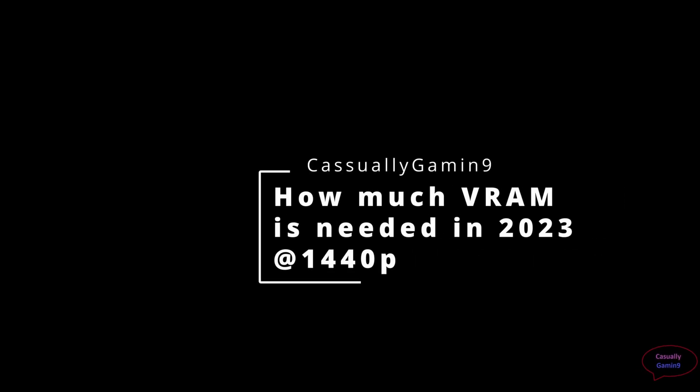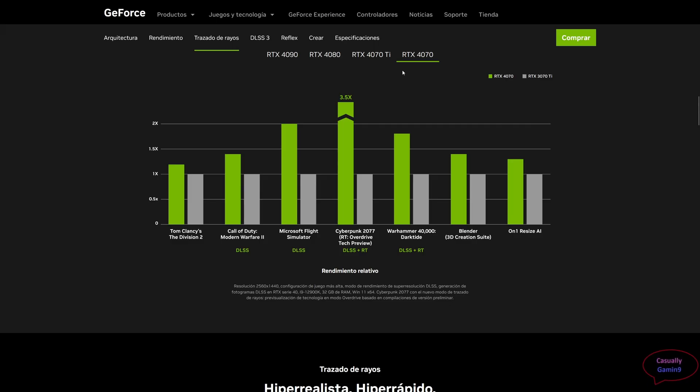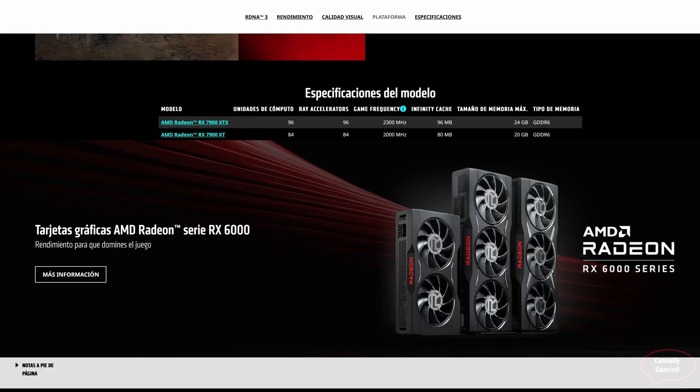Hello guys and welcome to another video. In this video we'll be checking how much VRAM do you need in 2023. As it can be seen on the screen, without anything running we are using around 500 megabytes of VRAM. The 40 series has a capacity from 12 to 24 gigabytes, with the lowest end starting from 8, and the RX 7000 series starting from 20 to 24. Let's see what's the appropriate VRAM quantity in 2023 at 1440p.